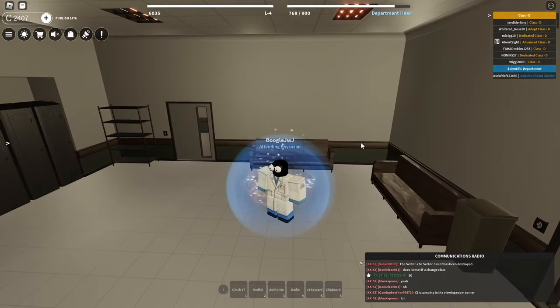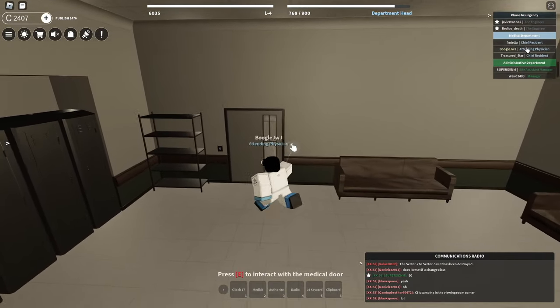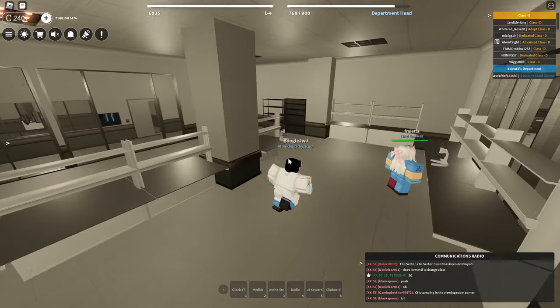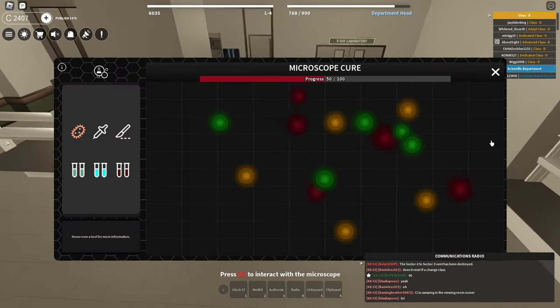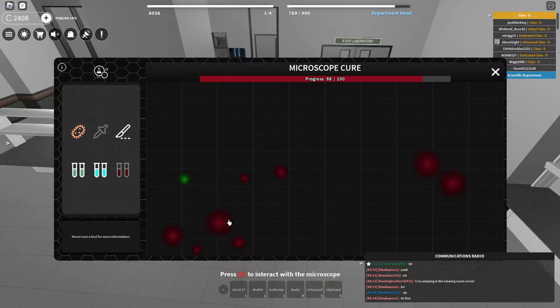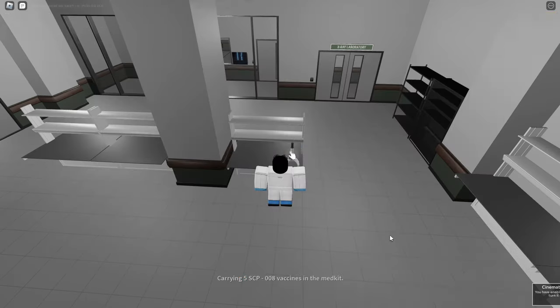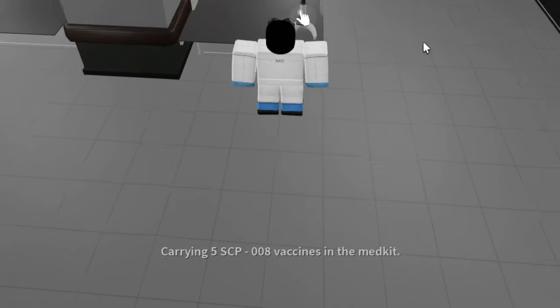Oh my goodness, I just realized something. Because I died, that means I have to get this whole entire thing over again, dude. Let me just go back and do this thing all over again. A few moments later — yo red guy, please eat this green guy here. Yum. Nice. All right, success. And it looks like I'm carrying five of these SCP-008 vaccines.